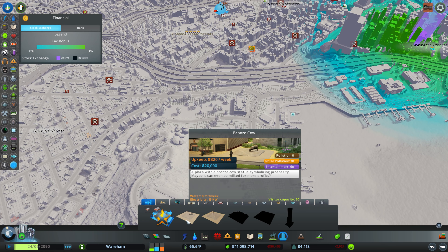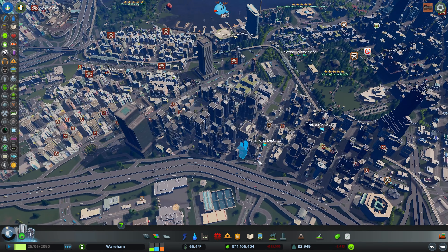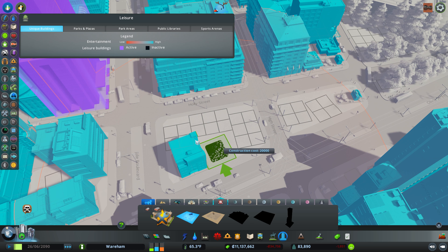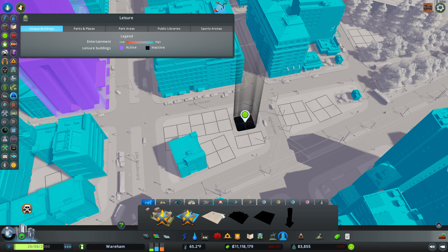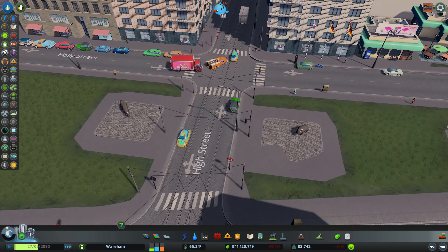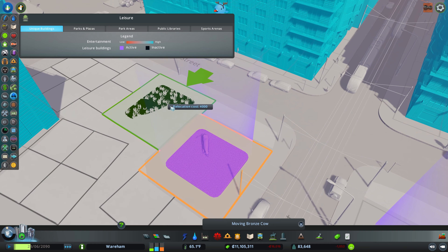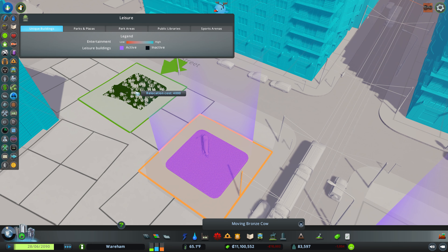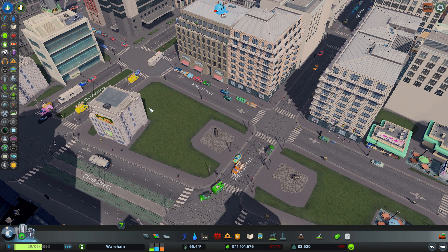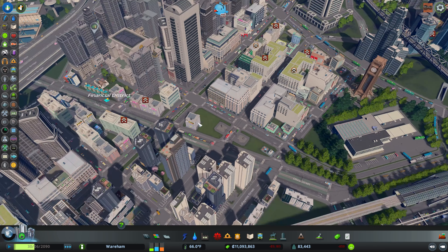We also got a bronze cow and a bronze panda statue, so we're going to find a spot to put those. I'm wondering if they work over in here - yeah they would. Put one there, put the other one there, so they are kind of facing each other. They won't fit right next to each other but they just add a nice little thing to your city.